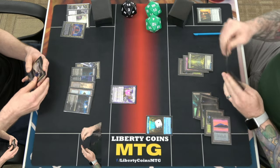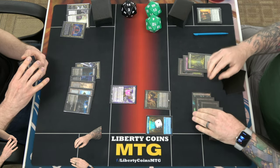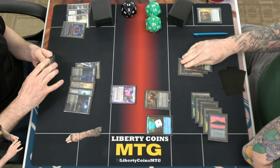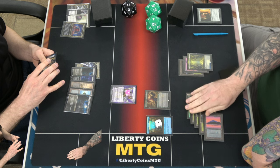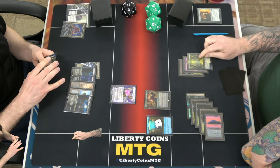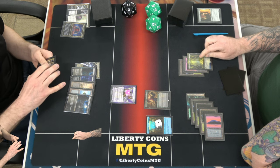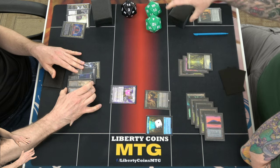I have to ask. Matt, do you have a minute for a question? If my creature has first strike — the 3/3 — and she's double blocking with one creature with first strike and the other does not, do I still get to pick to assign combat damage to the non-first strike creature first? Yeah. Okay.